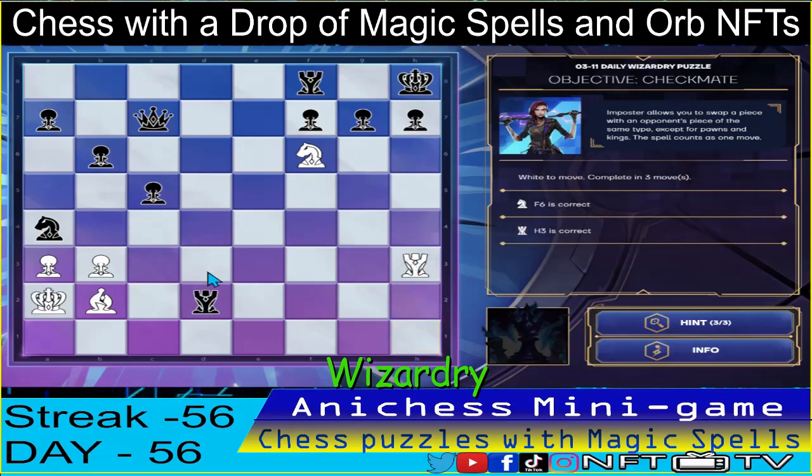Oh, he left it! We can checkmate here! I thought we'd use the impostor spell again, but no — our third move is to capture the pawn in H7, and that's checkmate! That's three down!